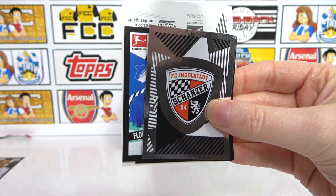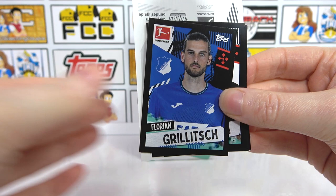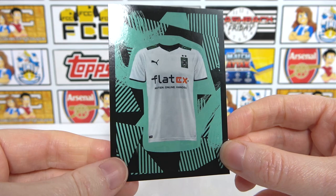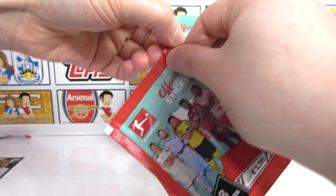Hanover - that's cool, we don't have that one yet. Ingolstadt - nice. All these Bundesliga 2 badges coming out at once. And we have a Grilich, Lidstorm, Anderson, Nikate, Stark, and our big sticker is a Gladbach kit - some kit, really nice.